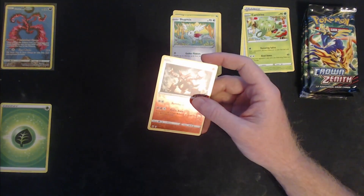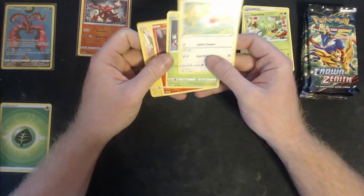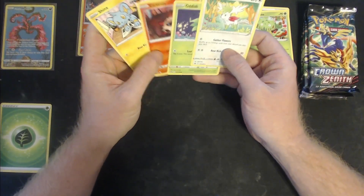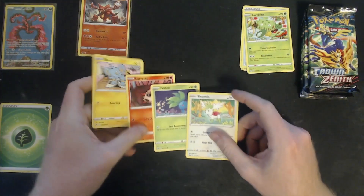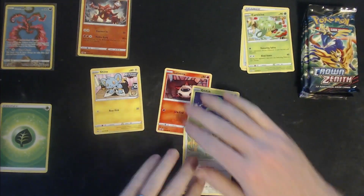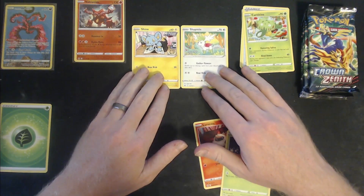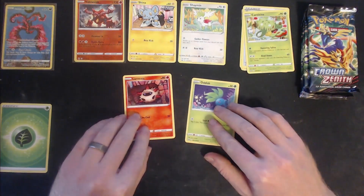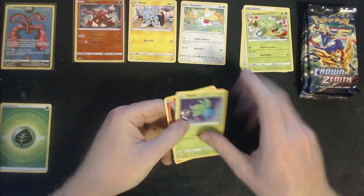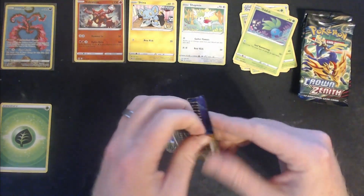These ones — I really like the artwork. Shaymin and Shaymin Sky Forme are definitely my favorites for artwork just because of how cute they are, and then Oddish and Larvesta are pretty cute too. All right, next pack — let's see what we can pull.